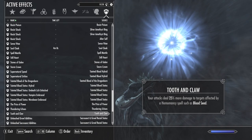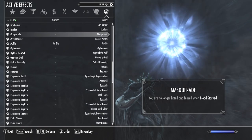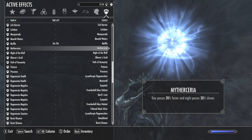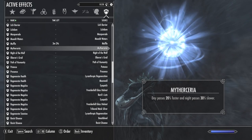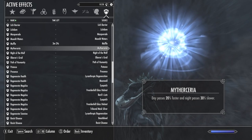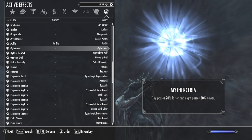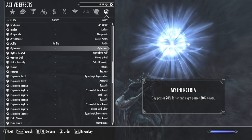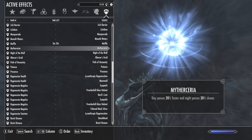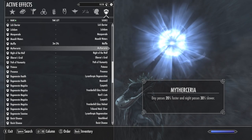The next Blue Blood questline buff is called Mythseria: days pass 20% faster and night passes 30% slower. One of the key reasons this matters for the thief playthrough is that as a thief you do most of your work at night when enemy detection is limited. And as a vampire there are debuffs during the day, so the fact that you can change the effective weather patterns so night passes slower and days pass faster is a big help when you're out in the open. You'll end up in nighttime roughly 60 to 70% of the time rather than 50% — not bad at all.